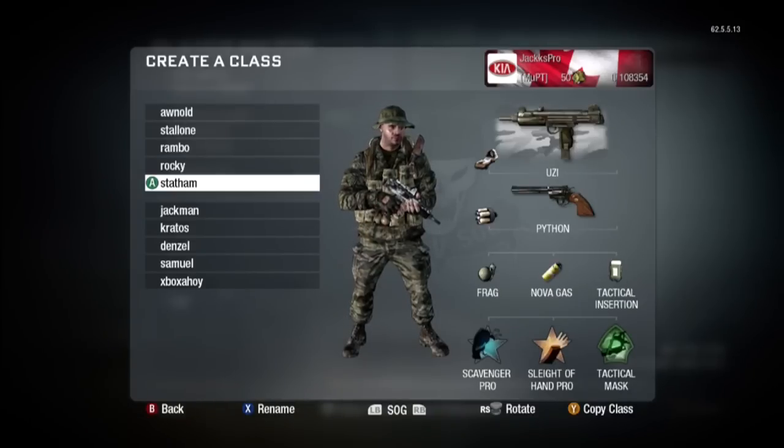Next I've got Scavenger, Sleight of Hand, and Red Dot — more for accurate shooting. This one has a Tactical Insertion, so it's one I'd go for in Headquarters. Named after Jason Statham — the Transporter. I've got Nova Gas in there too. Nova Gas is good because it will slow down enemies so you can pick them off a little better than if they're running fast.